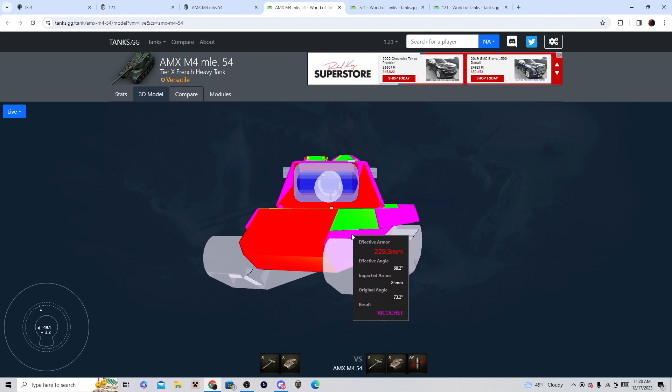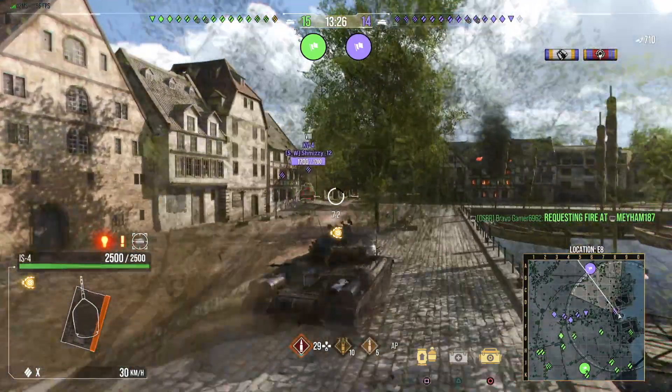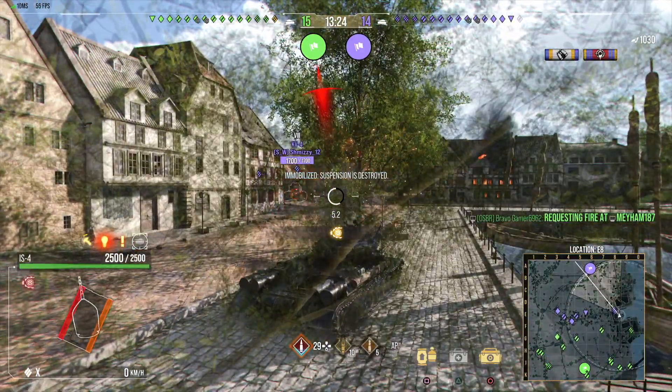When you're angling, the best they can pen is right here, and with console's stronger side armor it's basically only the lower plate when angling. They'd need about 283 millimeters of penetration. Basically they have to load premium against this tank or aim at the little cupolas. But let's move on to the second tank — the IS-4.